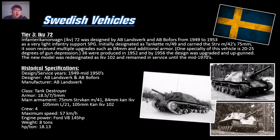Tier 3 is the ikv 72 — the infantry cannon vehicle — an infantry support gun designed by Landsverk and Bofors from 1949 to 1953. They wanted a light infantry support assault gun, and initially mounted the strv m/42's 75mm gun. Armor is at best 18.5mm front, 7mm sides, 5mm rear. It also carries a 105mm derp gun.